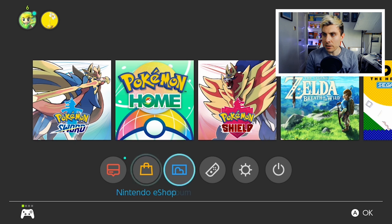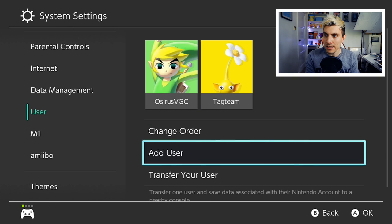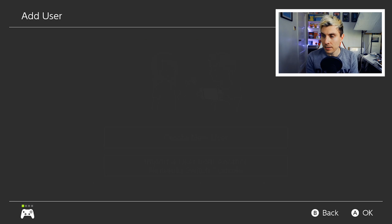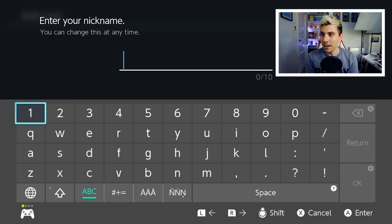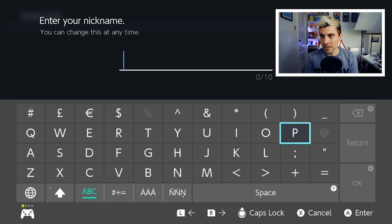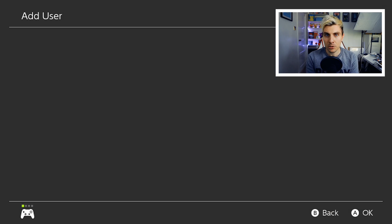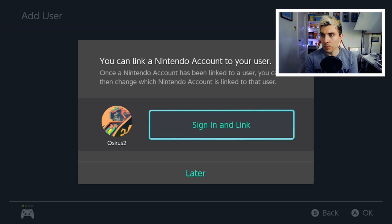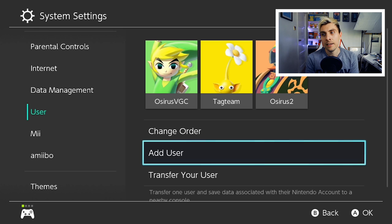To begin, from your home menu come down to System Settings, then go to Users and add a new user. Create a new user, choose your icon — we're going with Gandalf — and just create a nickname. I'm literally doing this for this example and I will be deleting this user once I've obtained Kubfu. Once you're at the sign-in screen, don't link an account — just say you'll do that later.